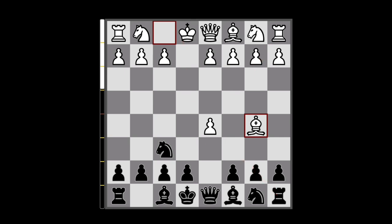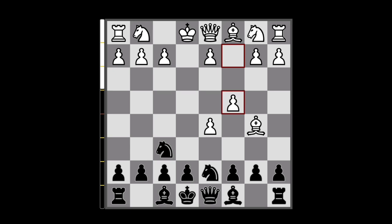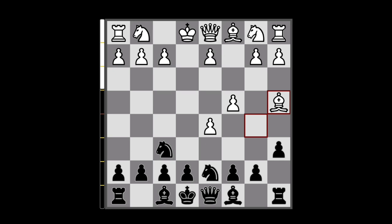Our next move is going to be Nd7 to simply block the check, and in this position most players are going to continue with pawn to c4 as they want to cover this pawn because it was already hanging. We can continue with pawn to a6 harassing the bishop. If the bishop decides to exchange itself for our knight we are totally fine with this — we will win the bishop pair and also white would lose their only developed piece, so things would be great for black.